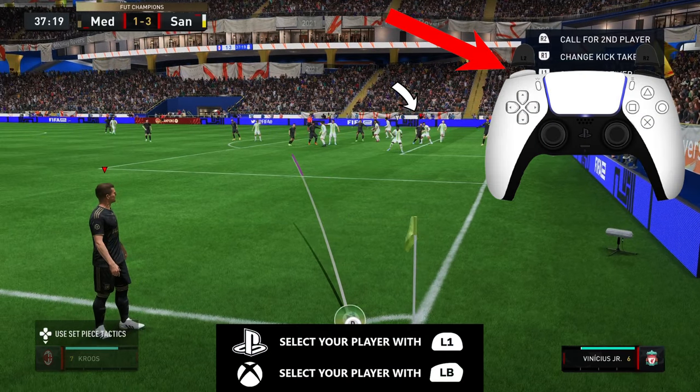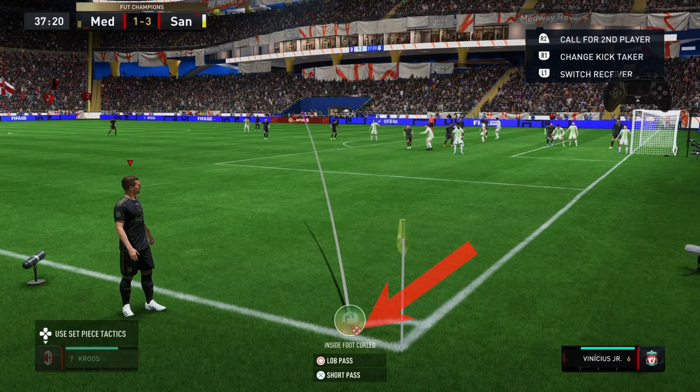Firstly, when you receive a corner, you have to select the player that you want to take the volley with. I also noticed that putting the red marker in this exact same spot works best, so make sure to do that.